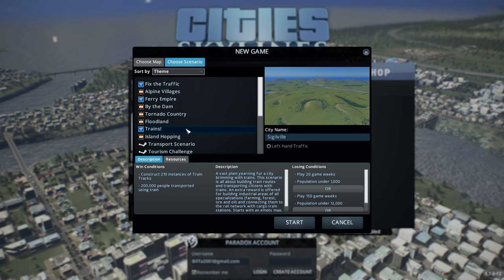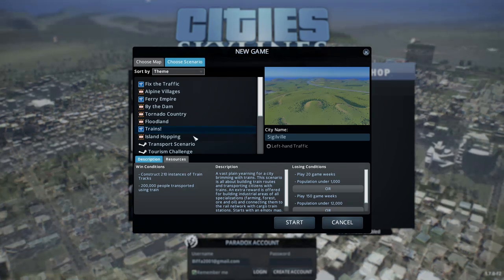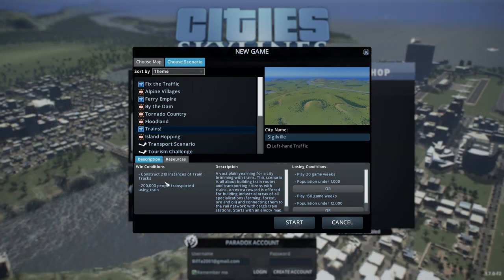The last scenario added with this DLC is called Trains, and as you can see, this is a totally blank map. There are some interesting win and lose conditions, and some nice information given about this scenario. The win conditions are: construct 210 instances of train tracks, and then transport 200,000 people using trains. The description says 'a vast plain yearning for a city brimming with trains.' This scenario is all about building train routes and transporting citizens with trains.